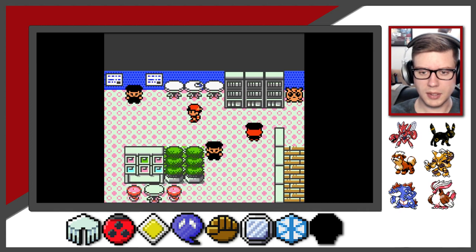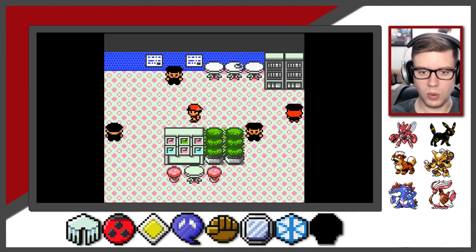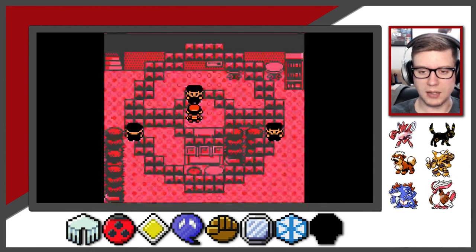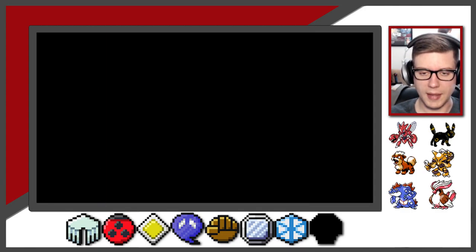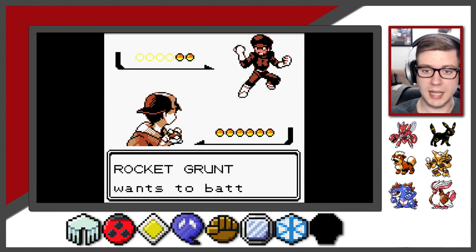Let's go ahead and continue on. I can't make my way around - I'm going to be locked in this battle no matter what. No matter what, we're going to take on three trainers here. You can't really avoid that. With Alakazam blowing through his Psybeam, that should be enough to take them down pretty quickly.